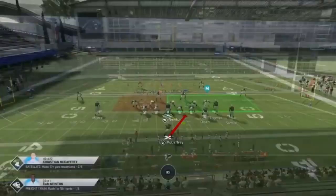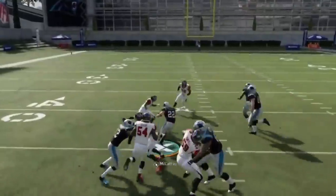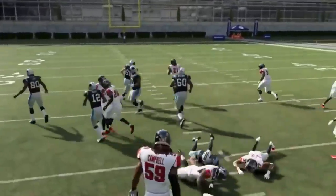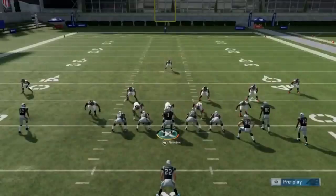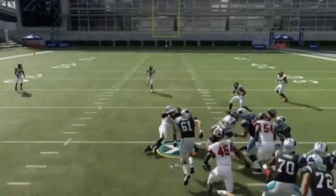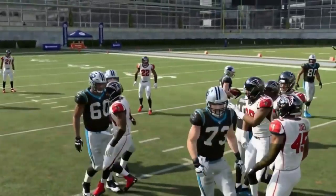Next up, we've got the Halfback Slash. I like this run play — you can cut back on it better than a regular dive because you get good acceleration from the slash. It's not best for kicking it wide, but definitely best for a cutback — it's a smooth transition to get five yards. A good inside run.